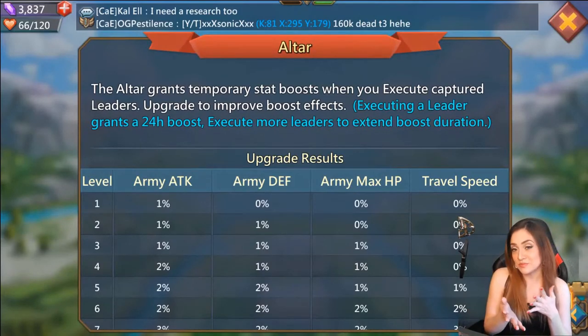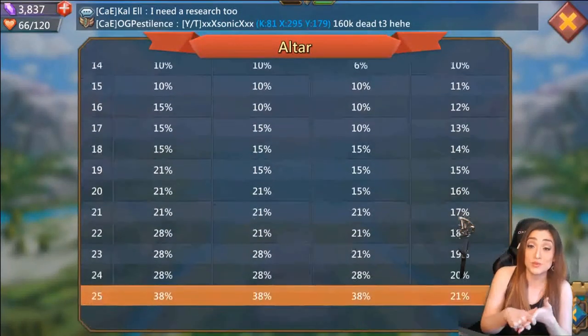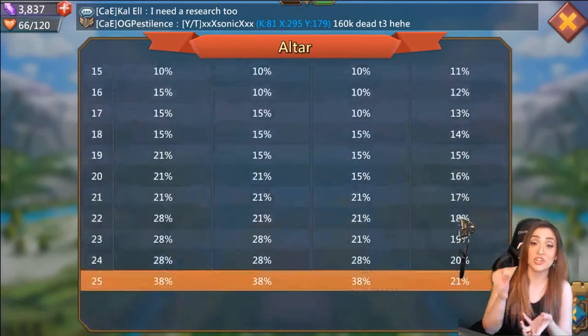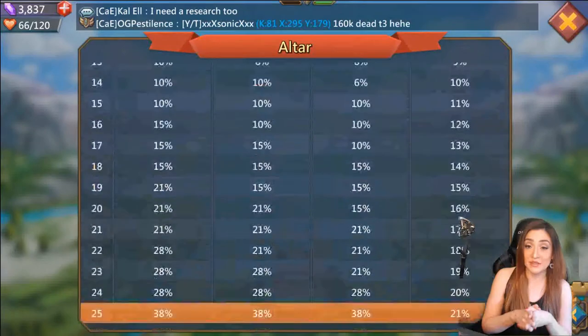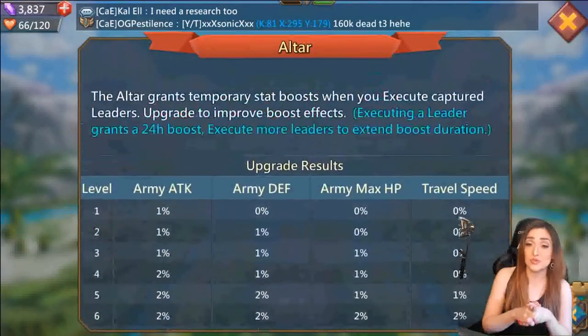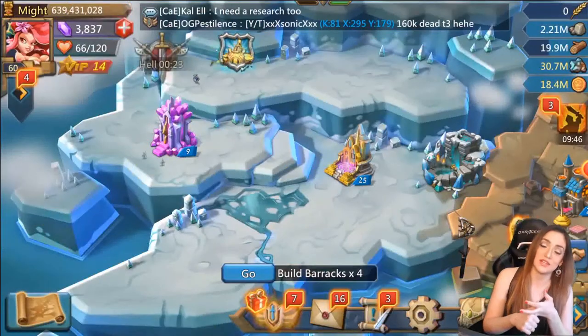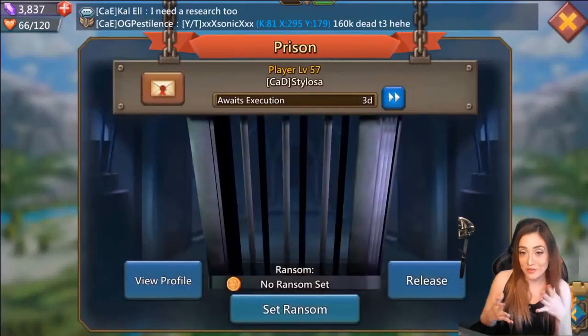The altar gives you a pretty specific example of what it does: it basically gives you boosts after you've executed a leader. The altar works in conjunction with the prison. You can see what the boosts look like here, and if you're able to max out your altar, the boosts are super significant — like 38% army attack, army defense, army max HP — and it also gives you a travel speed increase, which is super cool.